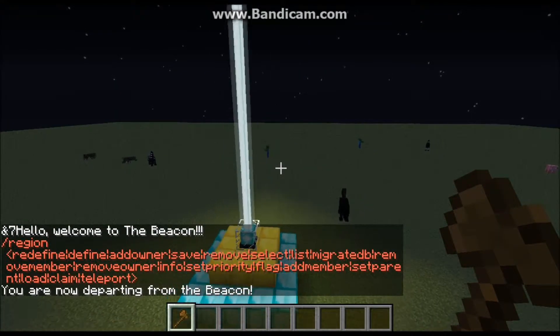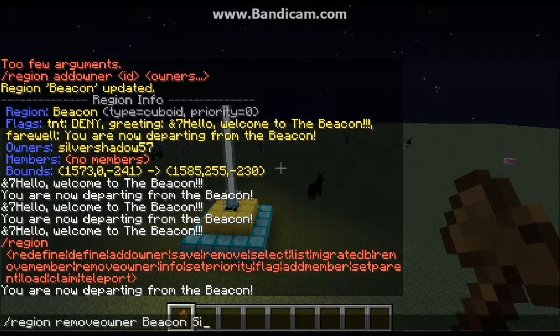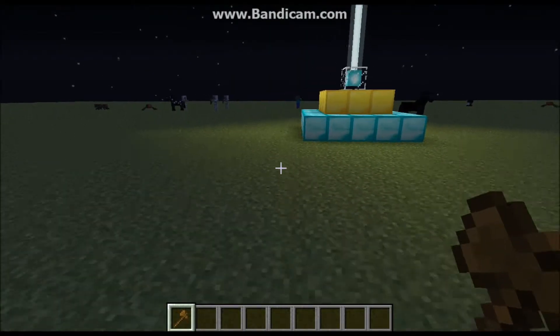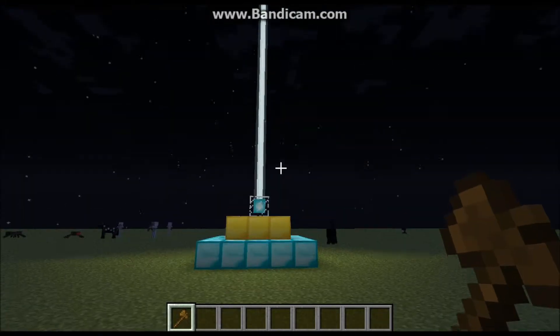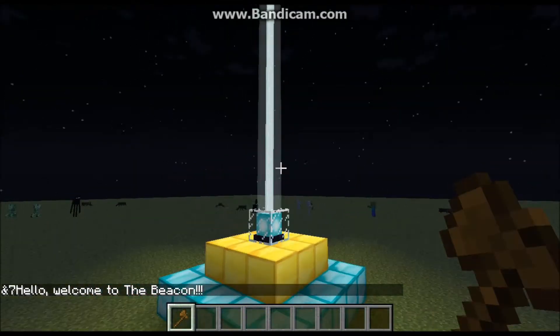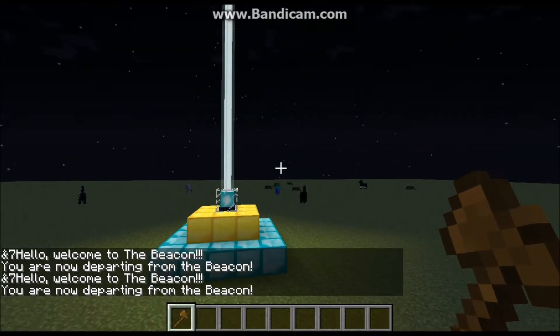You can also get a list of all your regions with `/region list`. To remove an owner, use `/region removeowner beacon` and type in whoever you want to remove — it's not case sensitive. Priorities keep your regions in order when they overlap. You can also set teleport points so people can use `/region teleport` to jump to a region. Go forth, use regions to make your servers better, and protect your diamond blocks from griefers. Thanks for watching!